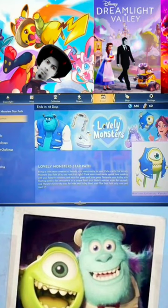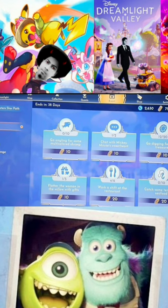Lovely Monsters star path: harvest purple vegetable patch. All right, for that, it could be eggplant from the Frosted Heights.